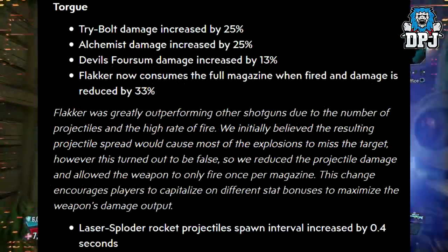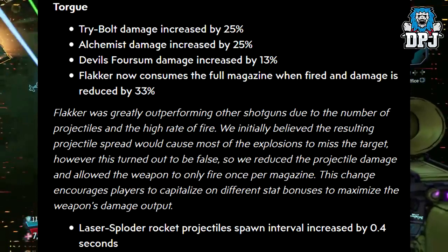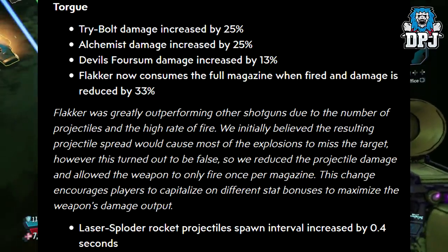Torque weapons: Tribal damage increased by 25%, Alchemist damage increased by 25%, Devil's Foreskin damage increased by 13%. Flakker now consumes the full magazine when fired and damage is reduced by 33%.